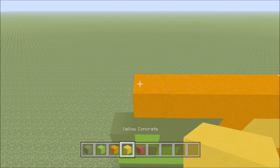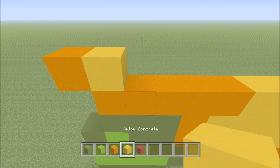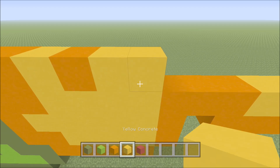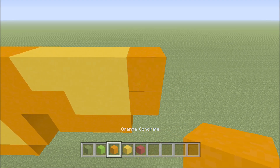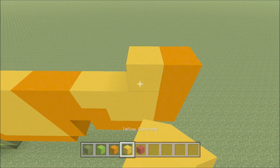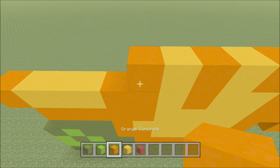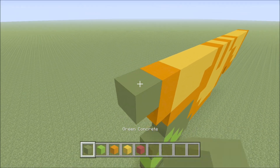Build up here on the left hand side above this orange with a yellow. To the left of it add one orange. To the right of it add two yellow: one and two, two orange: one, two, a yellow. Two yellow: one and two, two orange: one, two, three yellow: one, two, and three, and then an orange. Build up here on the right hand side above this orange with an orange. To the left of it add five yellow: one, two, three, four, five. An orange, yellow, orange, yellow, orange. Four yellow: one, two, three, four, and orange, and then two green: one and two.